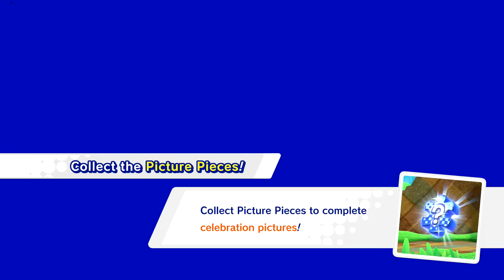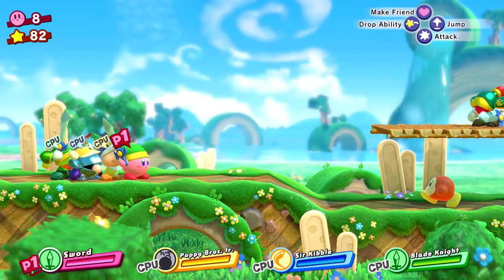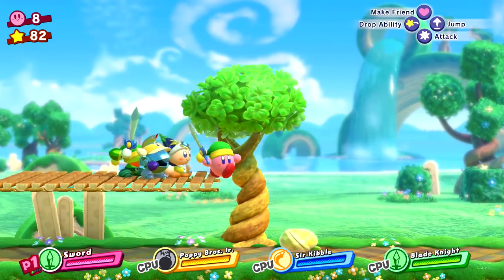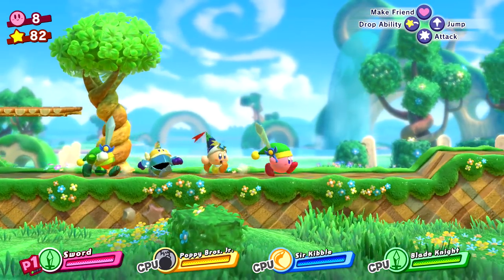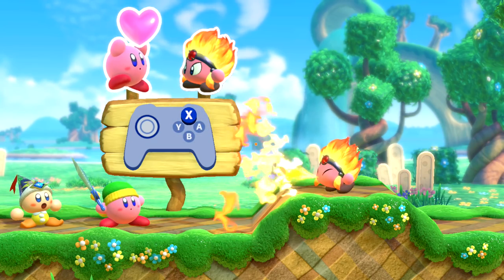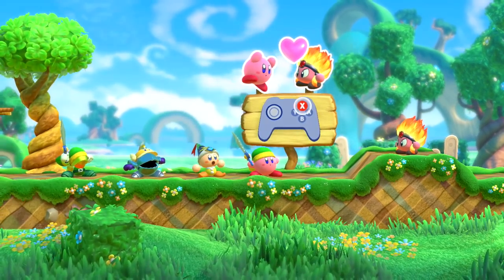We have collectibles — picture pieces to complete celebration pictures. I'll try to find those because I'd definitely like to 100% a game like this. Hopefully we can find all the hidden collectibles in the demo for a head start. You're my friend now! Make a friend — tilt the control stick up. Wait, what?